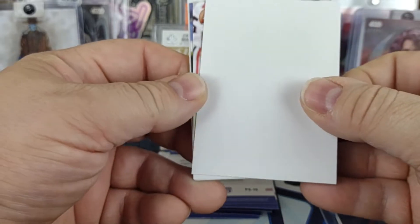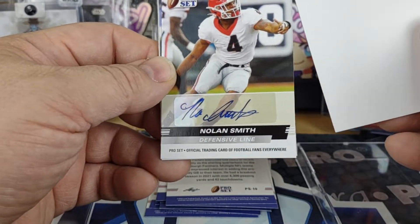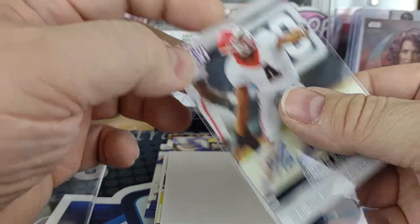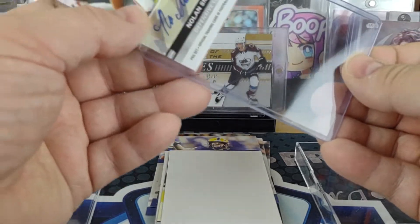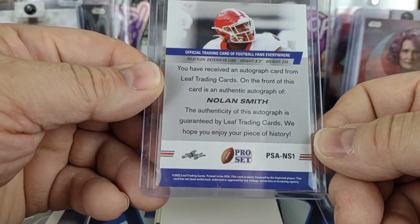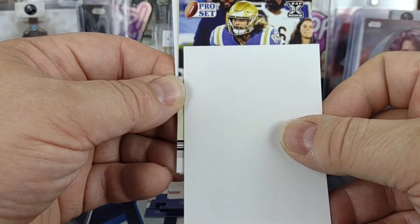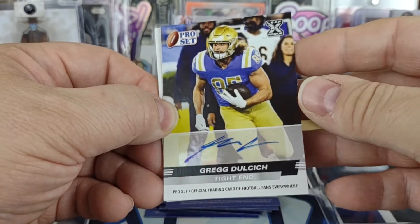Here are the two autos. The first auto is Nolan Smith, defensive lineman — a fairly decent signature, not one of those with just two little marks.